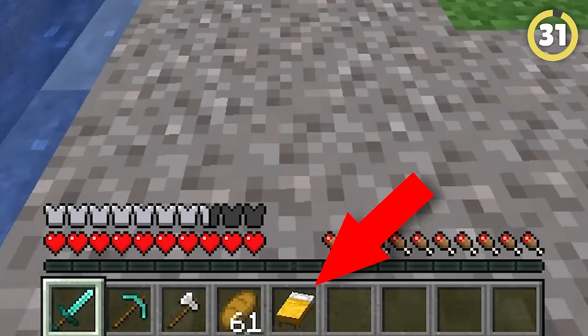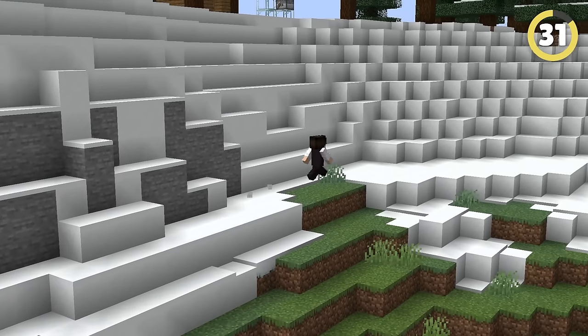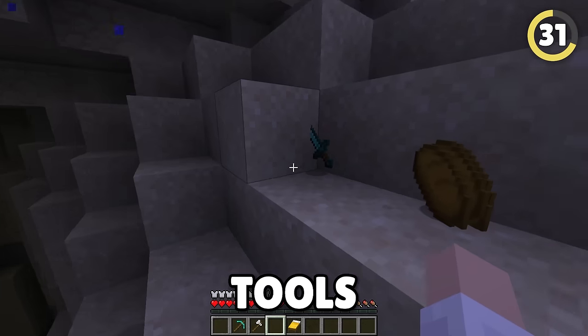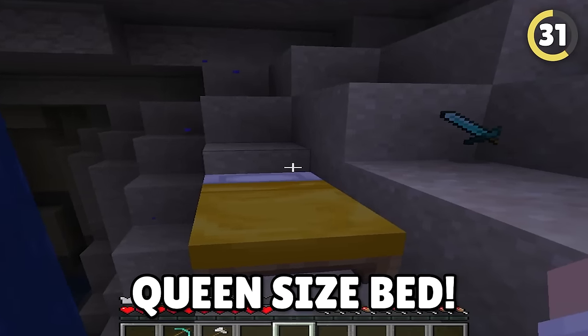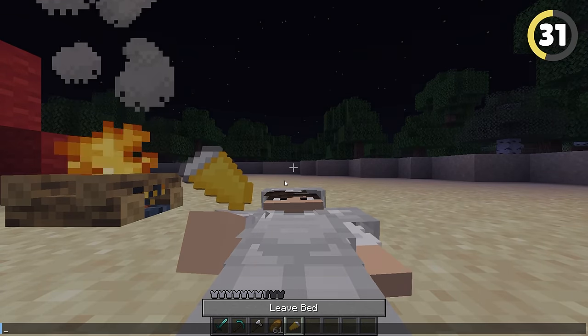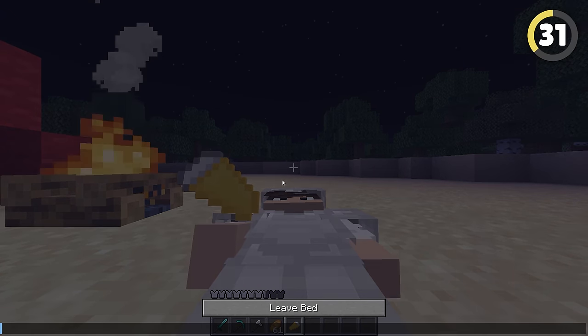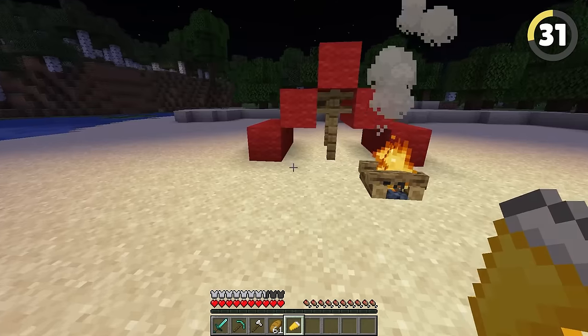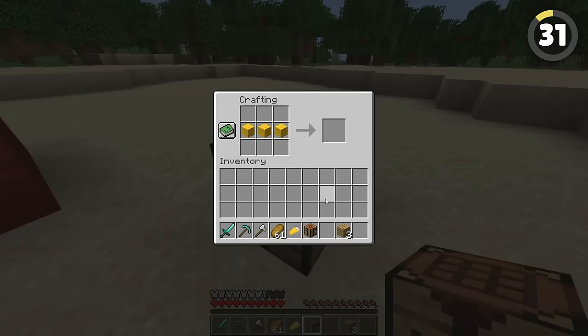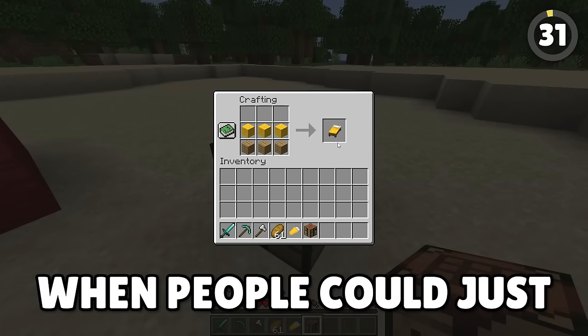I hate having to take my bed everywhere in Minecraft. I could be planning a huge adventure and I'd have to pack my tools, some food, and an entire queen-size bed. There was a rejected Minecraft idea intended to replace beds: the sleeping bag. It would have been more like a portable bed, but Mojang realized there was not much point when people could just make another bed.